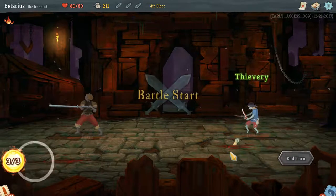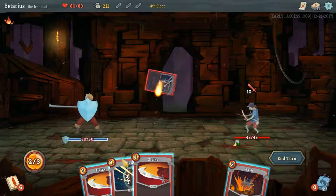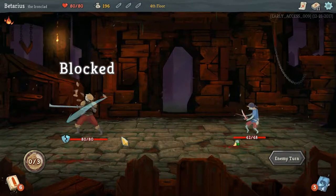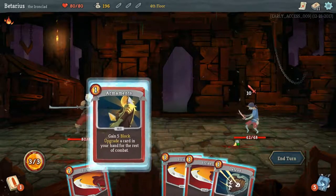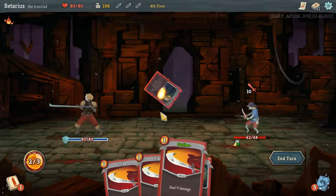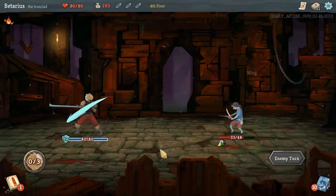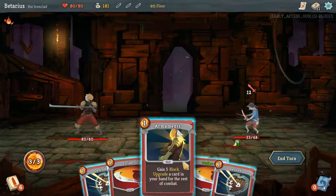One more question mark. This one happened to be a thief — and thieves suck because they take money from you. He's gonna hit me for ten damage. Block as much as possible. But the jerk steals health from you. So I'm gonna use Augment here — what it does is upgrade a card. Now instead of this dealing six, it deals nine, so it's stupid good. It also gives us a little block.